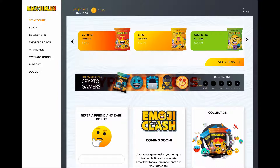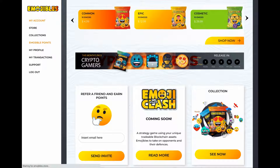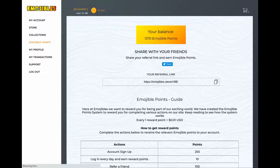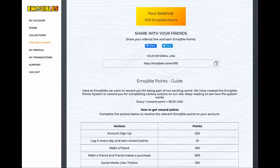If you want to buy other packs you have to pay money. You can also earn EmojiBulls reward points. When you sign up you get 250 points; logging in daily gets you 10; referring a friend gets 100; a referral who makes a purchase gets you 500. You can also earn points through social activity, pack purchases give 10% back, and entering your birthday earns 500. Every reward point is worth one US cent.